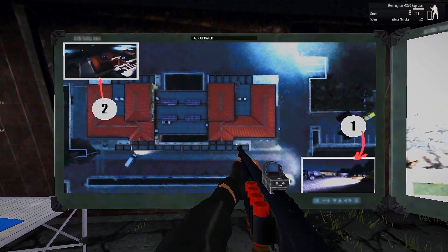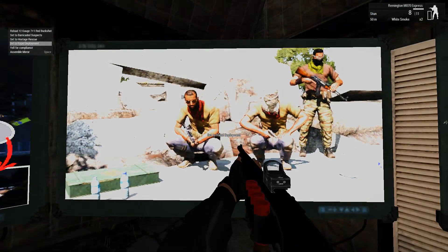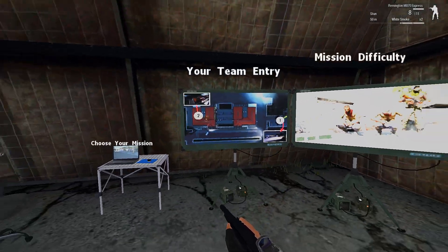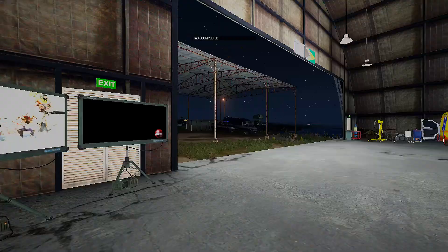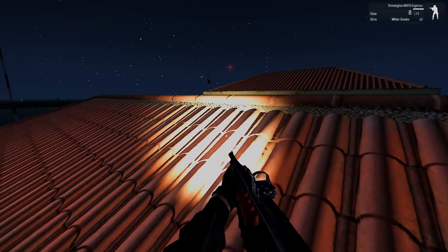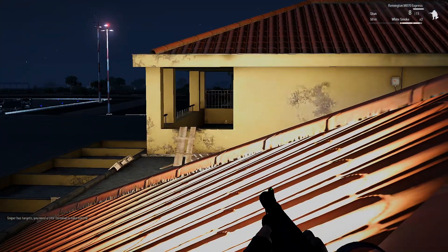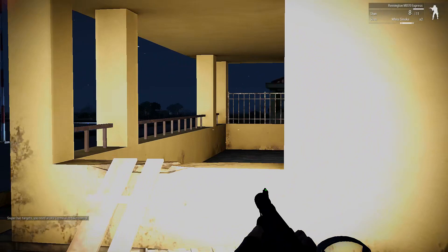We've got entry one and two — I think I'm going to go for entry two. We've got barricaded suspects, hostage rescue, rapid deployment. Let's go for arrest and secure. It's actually really customizable. My team's trophies — nice. Let's start the mission. '7-8 Adam, this is Central BCC. Multiple SWAT units responding code 3 to command post at Gridley and Braunfield. Barricade hostage situation.' The sniper has targets and you need a UAV terminal to take control of that.